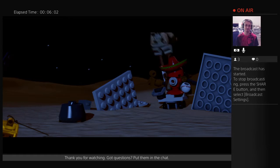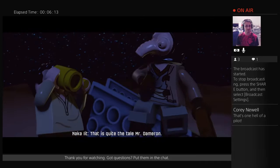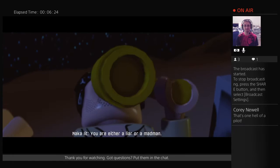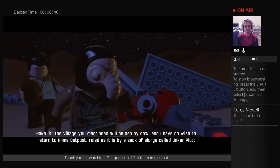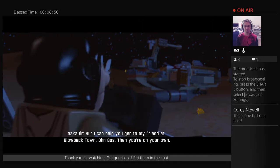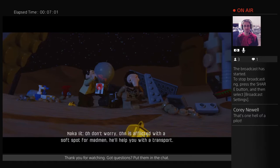Finn didn't look very hard, did he? If you were right there... Nakaiit is the character from the novels. 'Exhaustively recounted with vivid imagery and boundless detail.' 'You are either a liar or a madman. Whatever you are, it is a good story.' 'I am Nakaiit. The village you mentioned will be ash by now, and I have no wish to return to Nima Outpost, ruled as it is by a sack of slurge called Unkar Plutt. But I can help you get to my friend at Blowback Town.' Dialogue very much like what we get in the novelization.